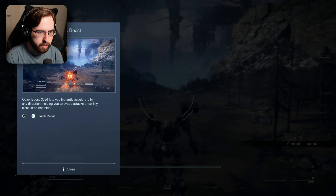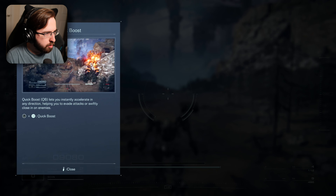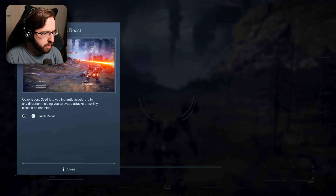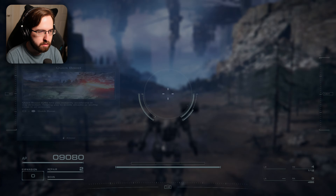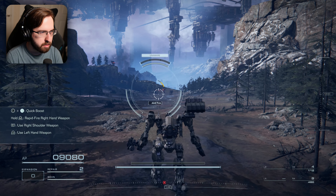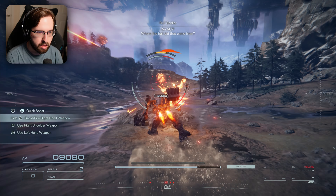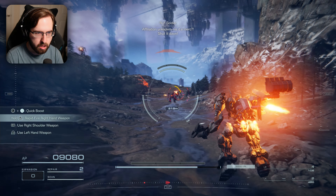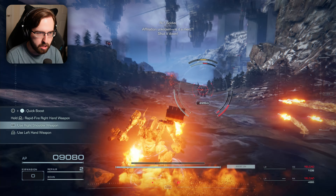Story dialogue: 'If we get our hands on Propicon's coral, we'll make a killing — plenty for a merc with a fried brain like you to buy their life back.' I still don't know what the story is about. Quick boost lets you accelerate in any direction and helps you evade attacks — so Square is your dodge. We've now learned what Square is.